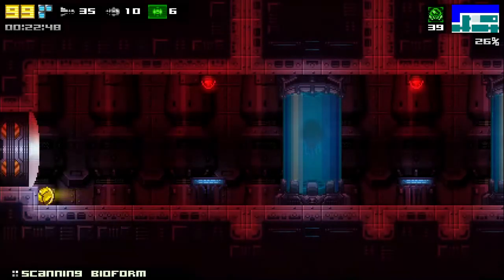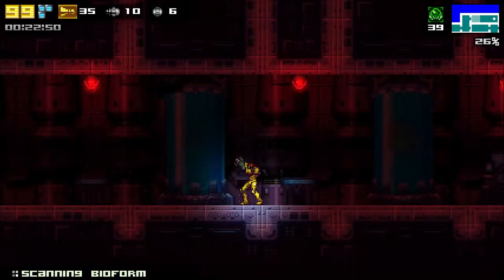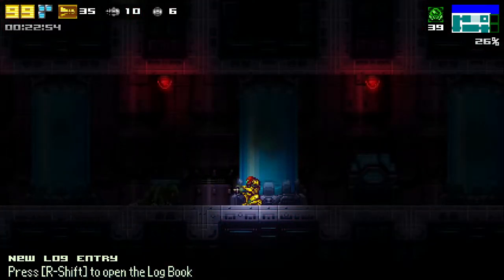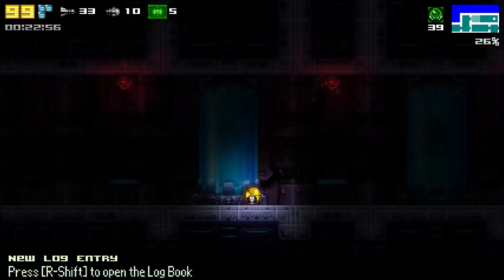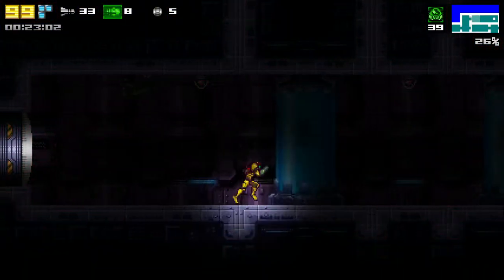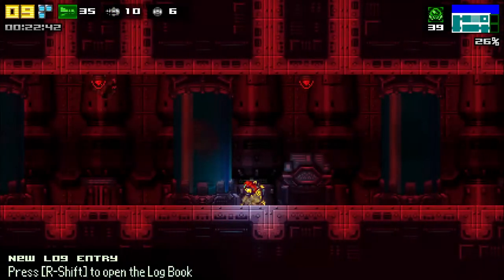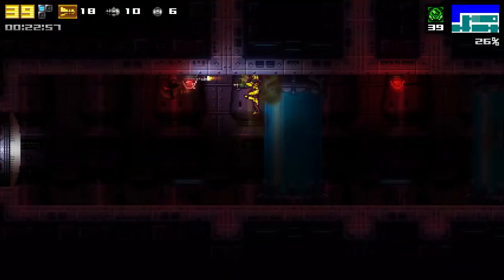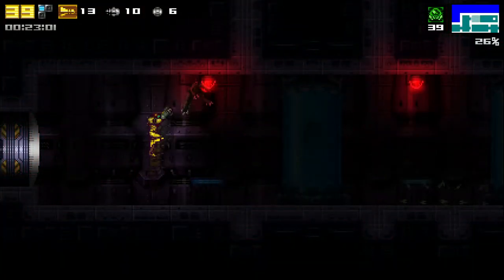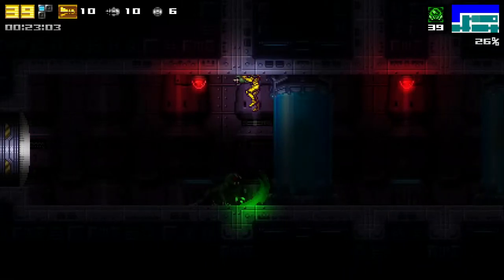Next, we have the creature that lurks in the shadows: Genesis. This creature will crawl around the ceiling, and after a few seconds it will jump down and do either one of two attacks — the slash if you're close, and an acid spit if you're far away. Genesis is weak to all types of firepower at all times.